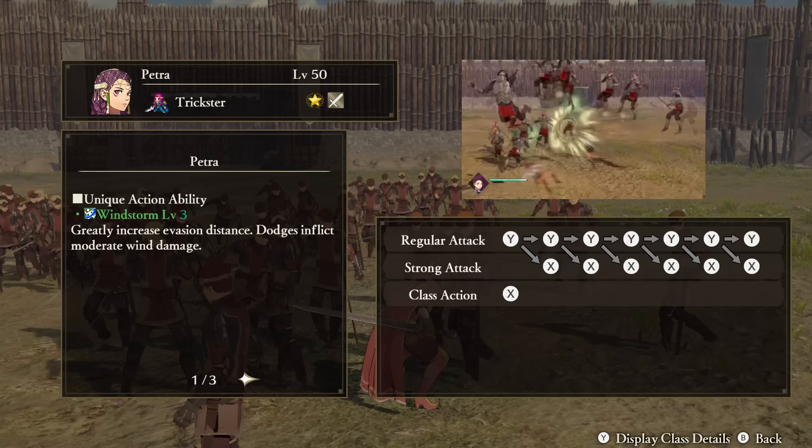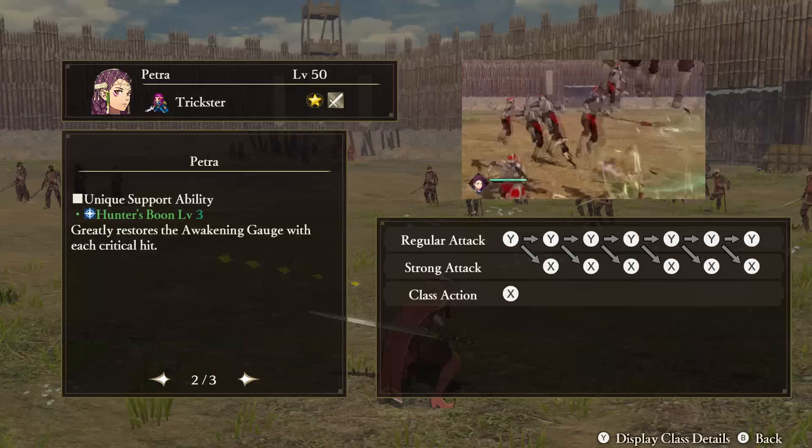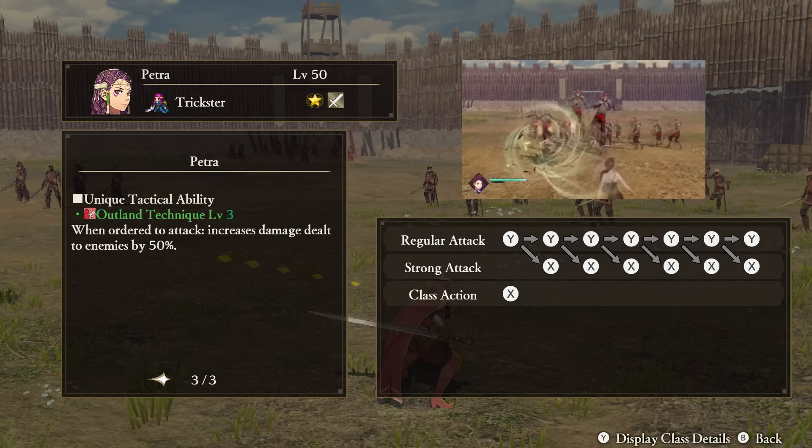Petra — Unique Action: Windstorm. Increases Petra's evasion distance, and Petra hurts enemies by dodging through them. Support Ability: Hunter's Boon. Restores the awakening gauge with every critical hit you deal out. Tactical Ability: Outland Technique. When ordered to attack, Petra's damage dealt will increase.